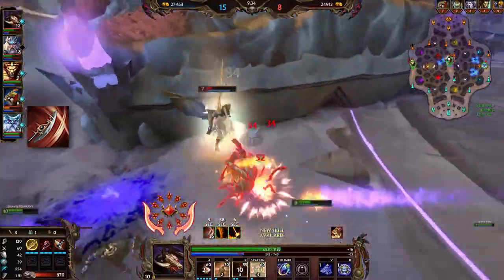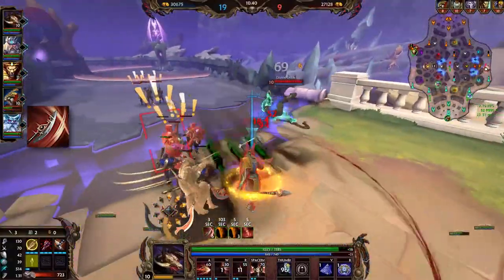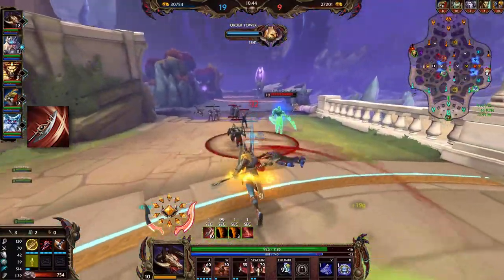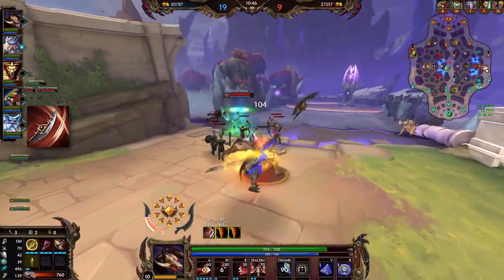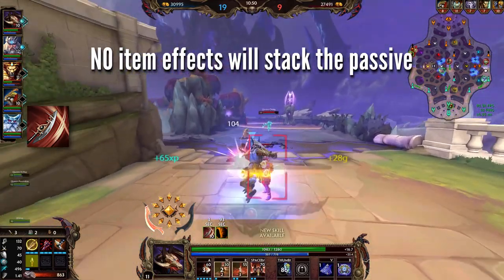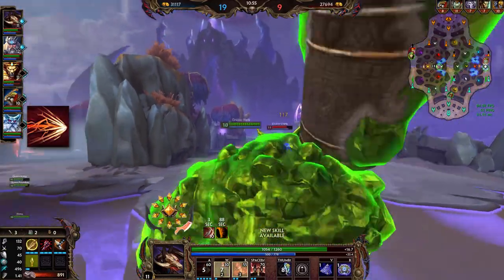In other situations, when you're fighting 1v1 starting from 0 stacks, it can take a little bit longer, especially if your 3 is down. That said, even your spawns can stack it, so it's not super hard. Item effects will not stack it at all — that includes the Crusher, Mystical Mail, Hide of the Nemean Lion, and Thorns.